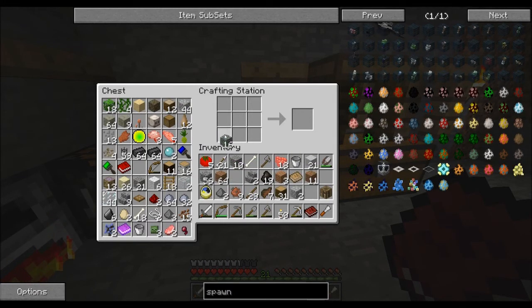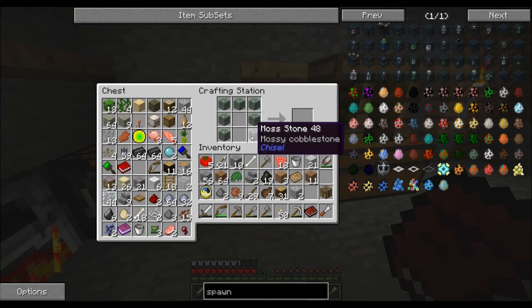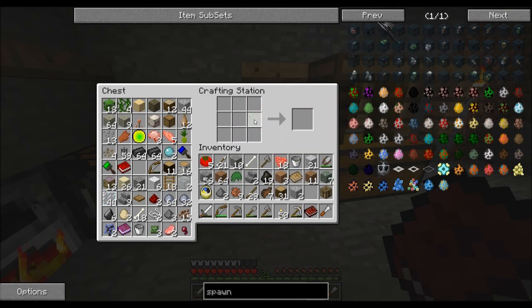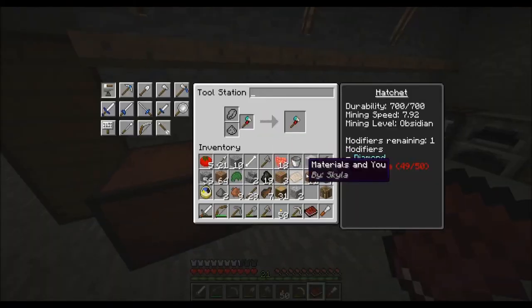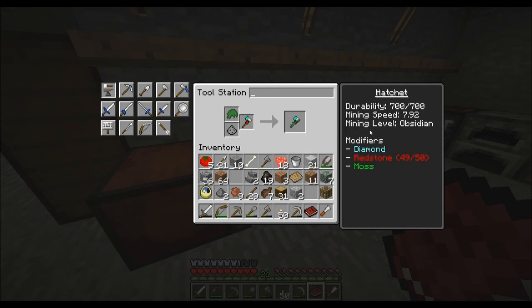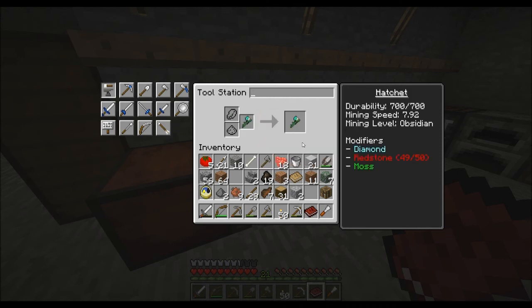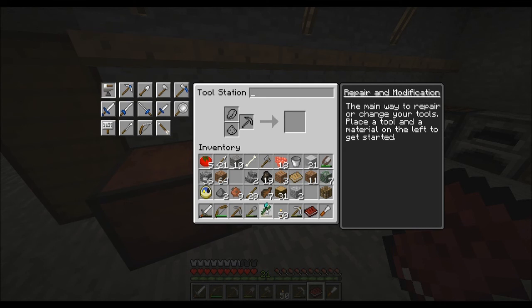A full block mothstone yields a ball of moss. Take that moss off there, come over here, take that ball of moss and stick it on there. And it added to the durability!